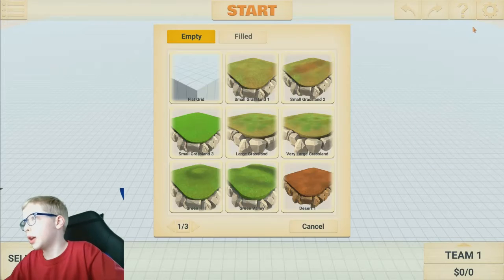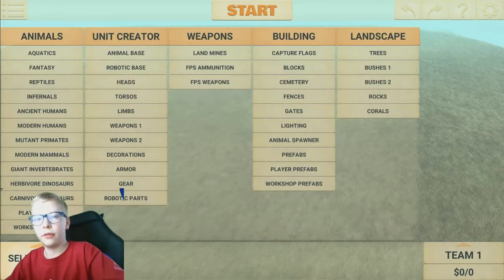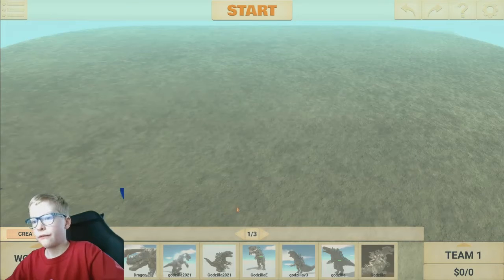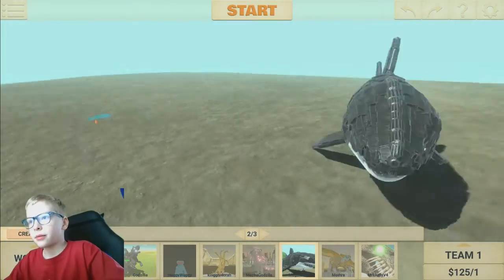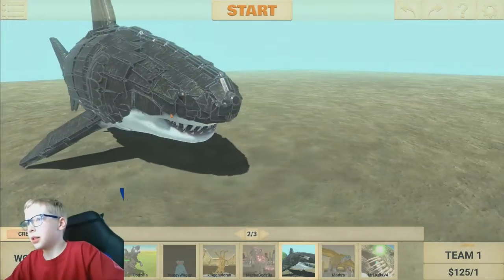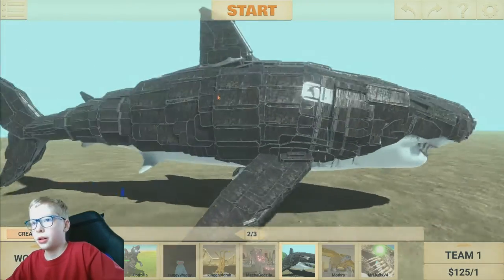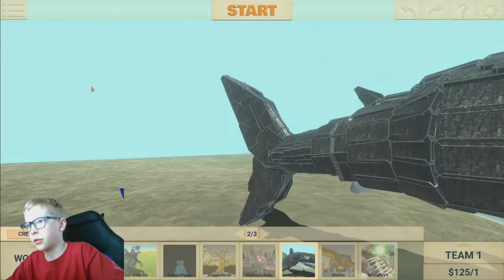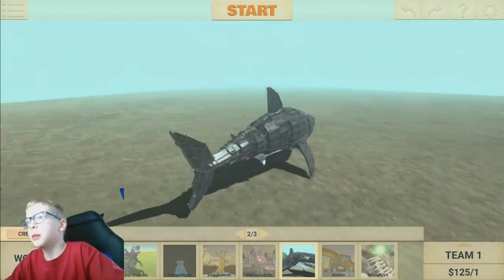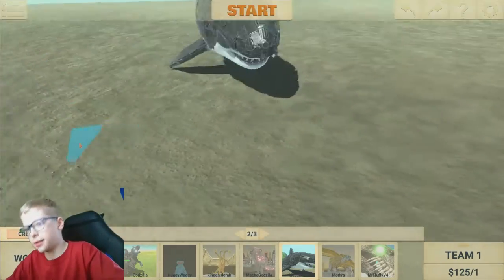Alright, so for our first one, we're going to have to go to the ocean for this one. Because our very first workshop creation is the Megalodon. Yes, someone has made a workshop creation of the Megalodon already. And that looks pretty darn sweet.